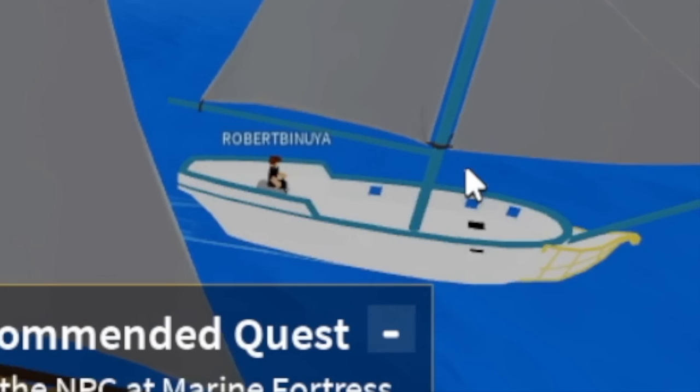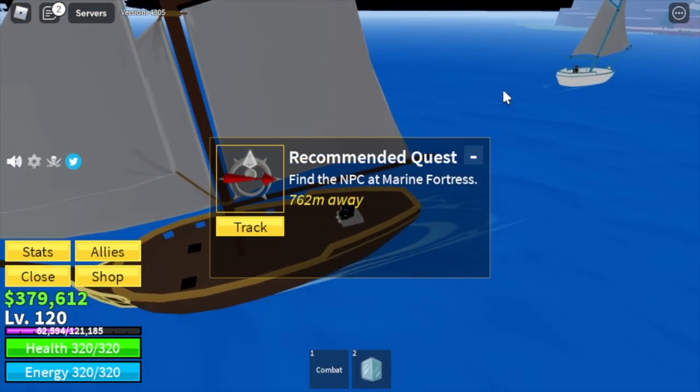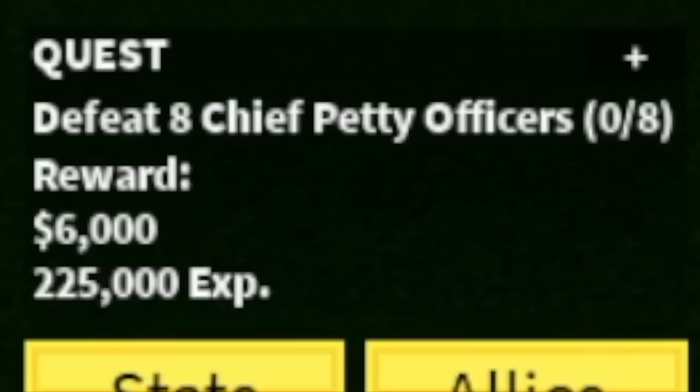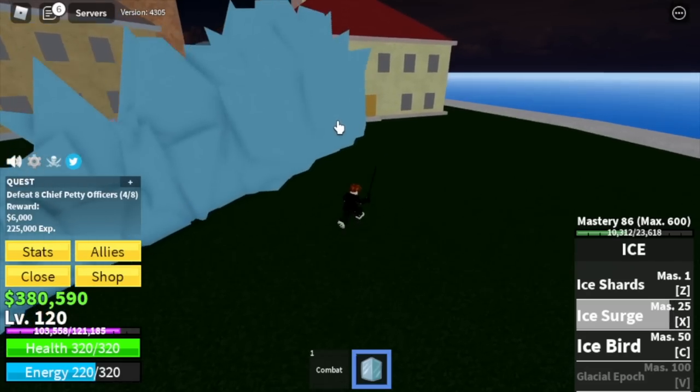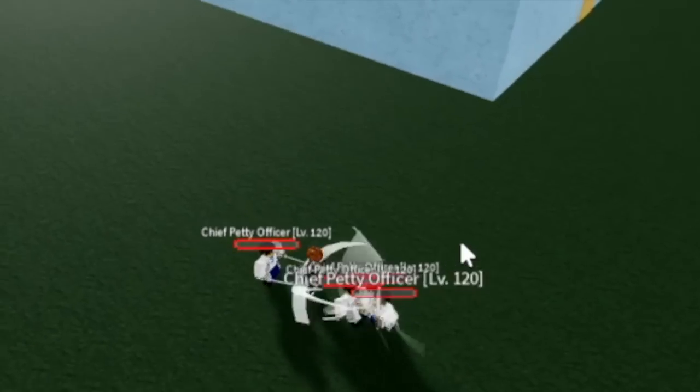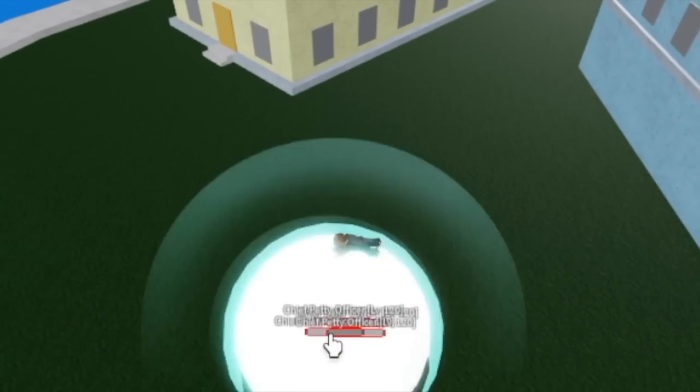While heading towards our next island, I saw this dude — shoutout to Robert Binuya. Next island is the Marine Fortress. Check this out — Chief Petty Officers at level 120. Logia or elemental is in effect; they cannot damage you. This area is also good for grinding mastery.